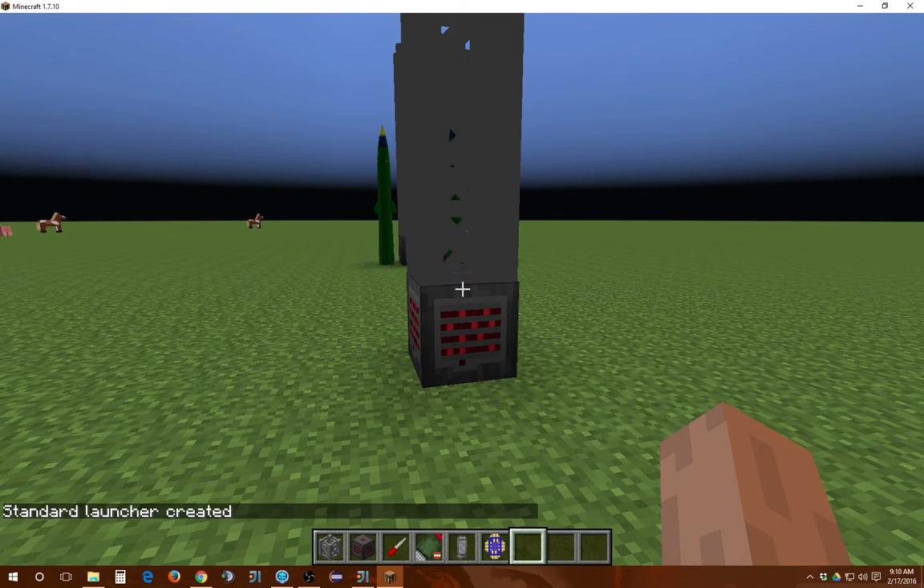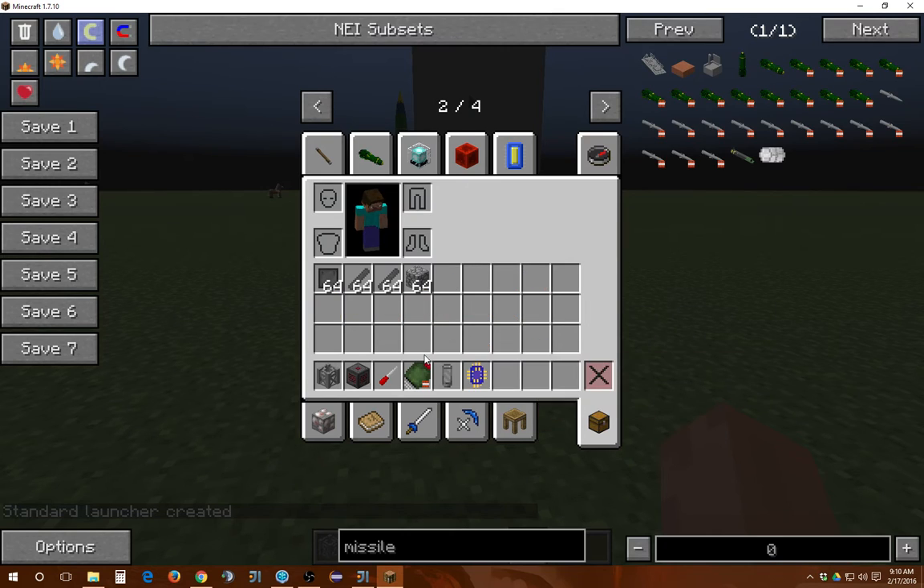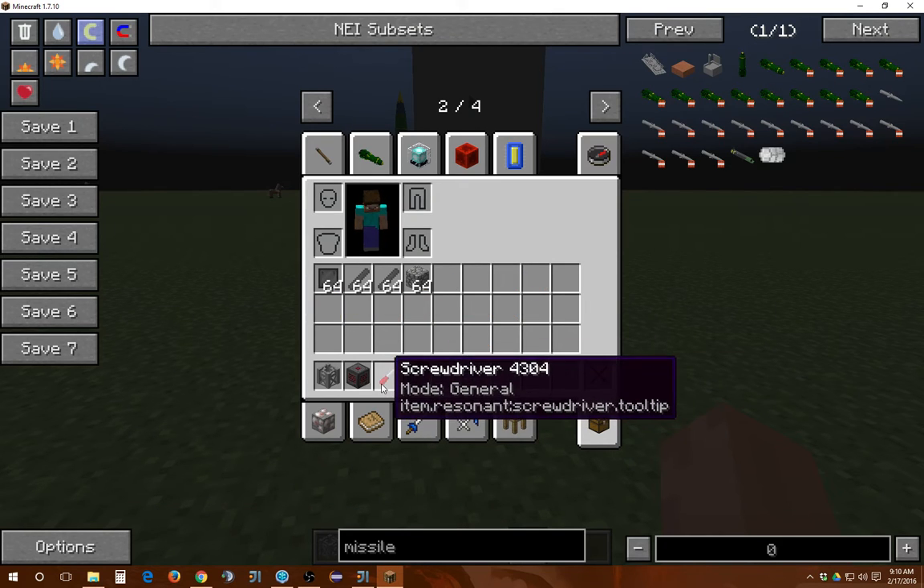Once this is done, if you're in creative mode you can slap a missile right into it. If you are playing in survival, you will actually have to construct the missile inside this silo.